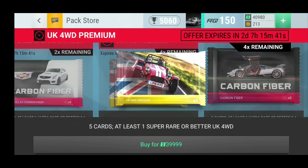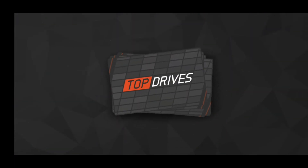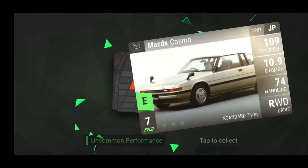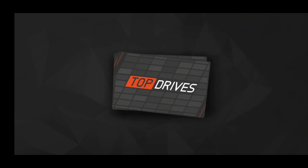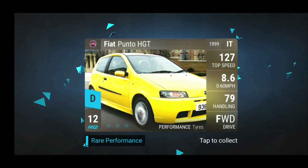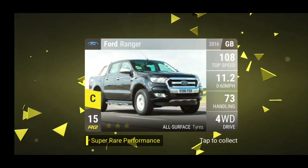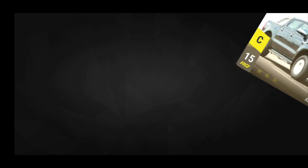Alright guys, we're opening one more of those UK premium packs that are currently ongoing. Let's see what we can get here — the 300, the Cosmo, the PT Cruiser, ugliest car in the world, the Fiat Punto, and finally the Ford Ranger. So yet another absolutely dreadful car. Oh well.